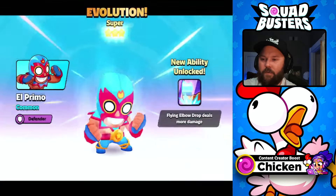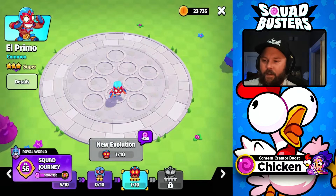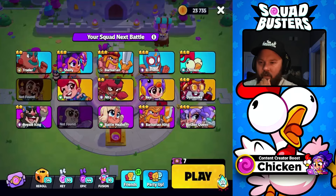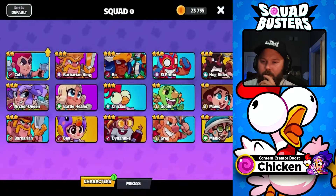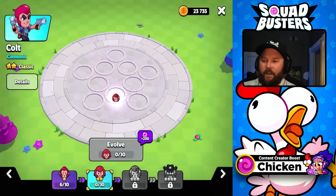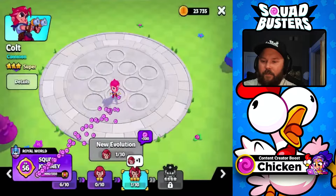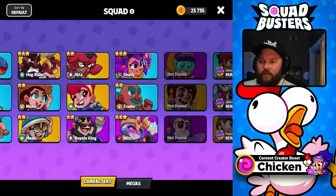We got some evolutions to take care of — let's get Primo done first. Boom, that's a super evolution, pretty cool. Who do we got next? I think we have two of them to do. Let's go — squad yeah, we got Colt to do as well, which is gonna be a sweet one. Boom! Bullet Storm deals much more damage. Yeah, upgrading and getting those evolutions really makes a big difference.